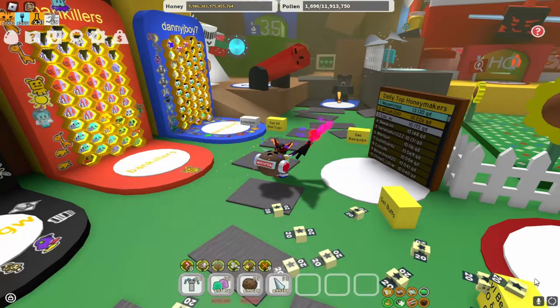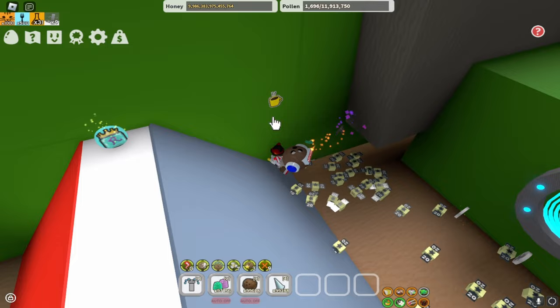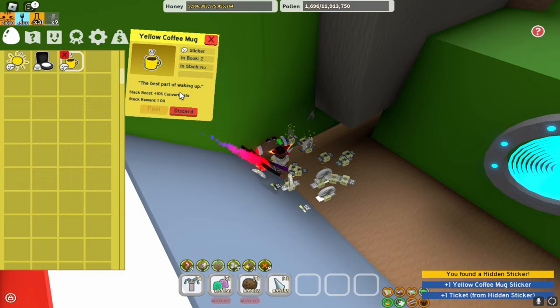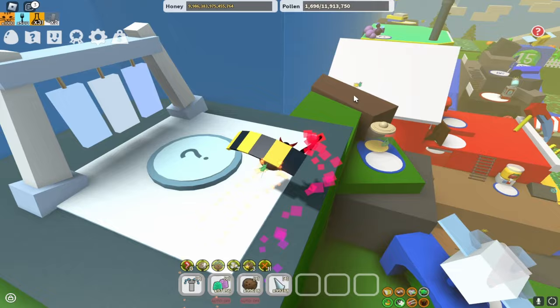The first way to get stickers, and probably the easiest to notice, is you can just find stickers around the map randomly — they're really common. Like you just click on this one here, this coffee mug, and boom, we've got a sticker. Just around the map there are some stickers plastered here and there. It's a really easy way to get stickers.